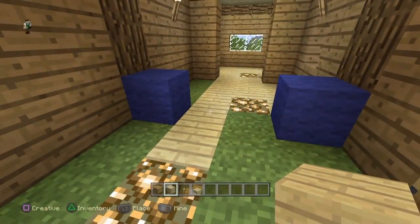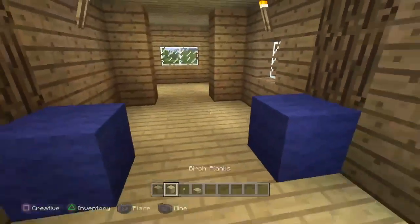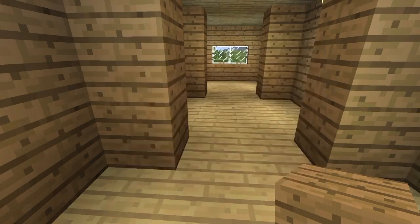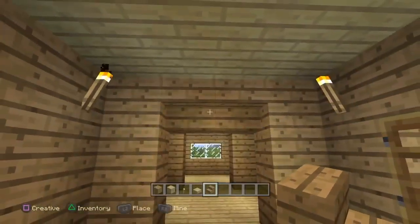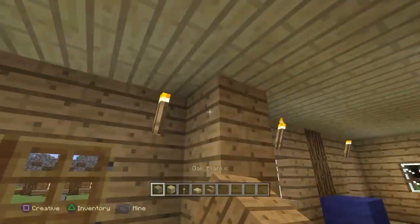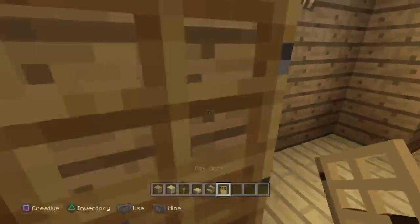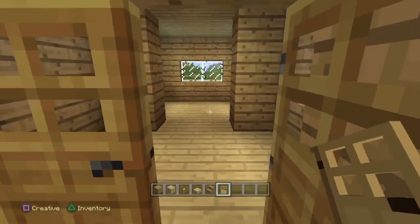I did change the roof to full blocks because it looked a lot better. For the entrance, bring up your oak wood blocks and get some stairs running across the top. Do the same on the other side, then place your doors on the inside. Grab your oak wood doors and bring them on the inside so they can open up like this.